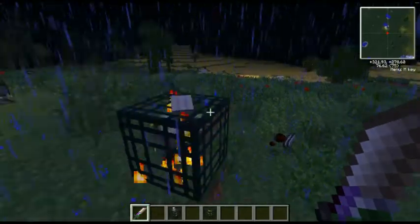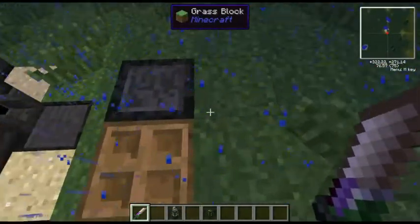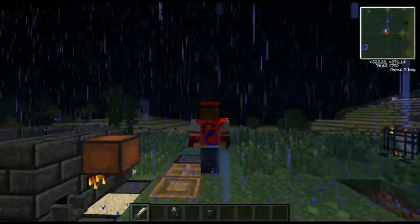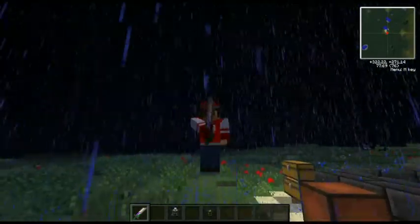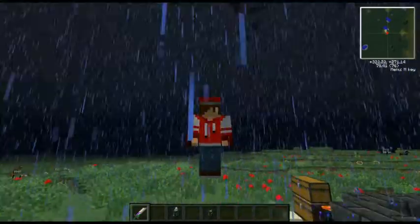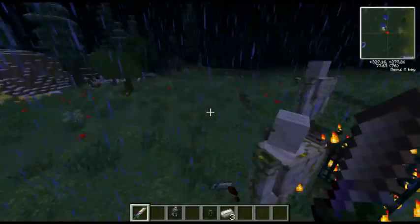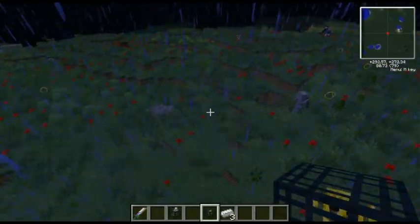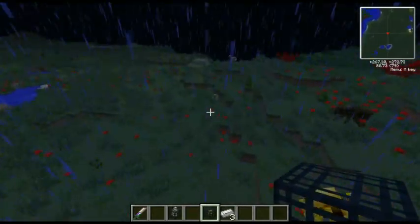Now if you guys don't know how to crit, you should learn. You have to jump or shift at the same time — it doesn't matter, you can shift while punching. That's why most hack clients have a crits feature, where it makes your character shift and punch rapidly whenever you're attacking.